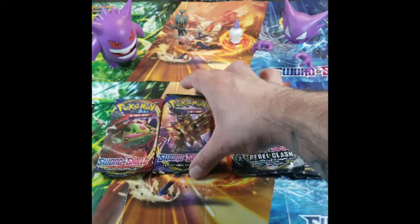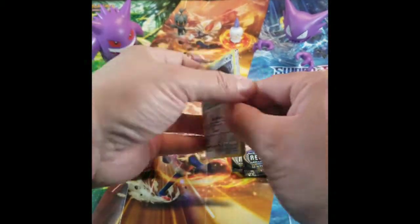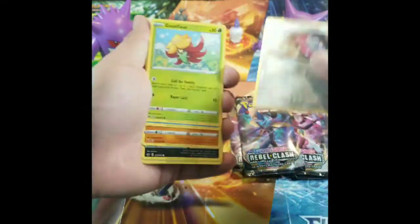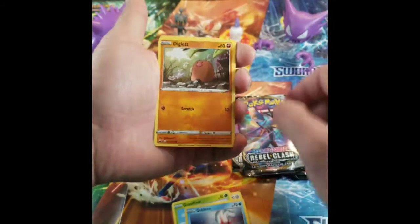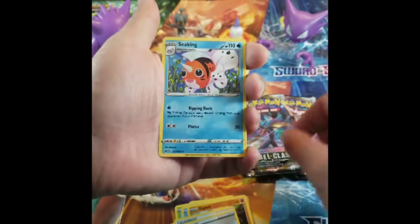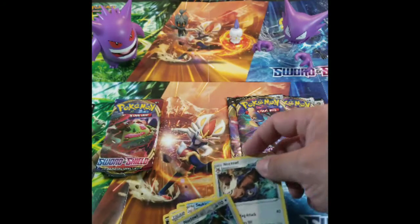Now I'm gonna go ahead and open up the Sword and Shield. We'll go with this one first. So: Mawile, Gossifleur, Goldeen, Diglett, Skorupi, Lightning Energy, Rotom Bike, Big Charm, Sableye, Noctowl — it's a pretty cool looking card, I like that one — and another Noctowl. That's kind of whack, but hey, you know what, it happens.